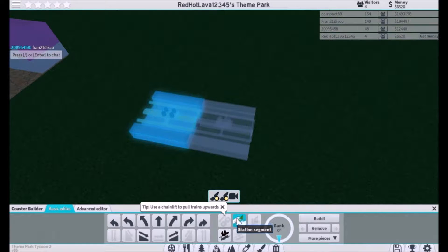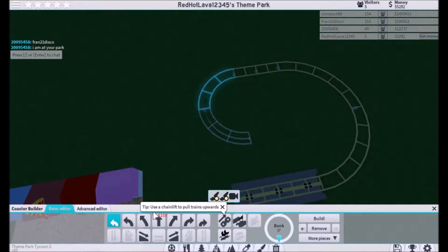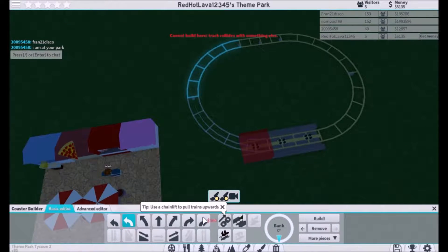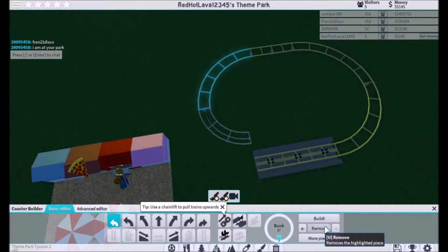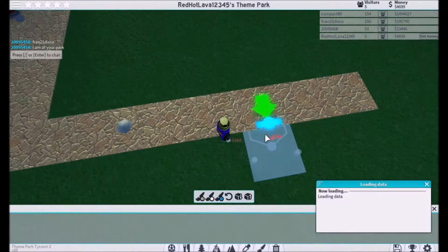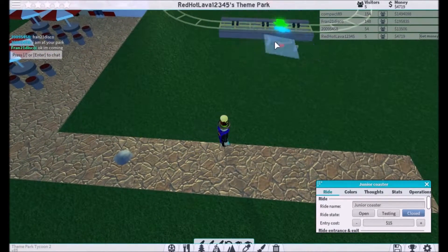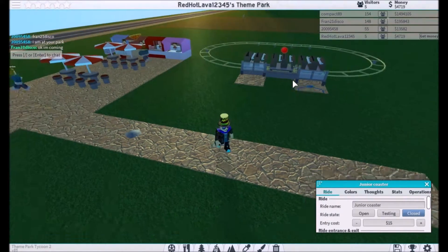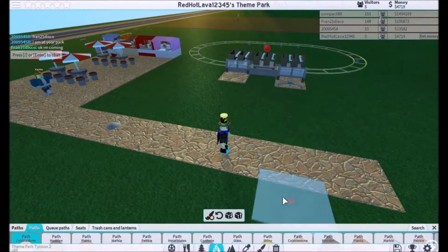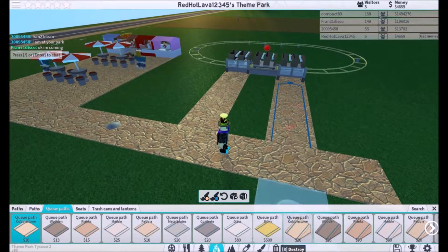What I do is I put the station segment right there. That's the most simple way you could make a roller coaster. It's basically really easy.